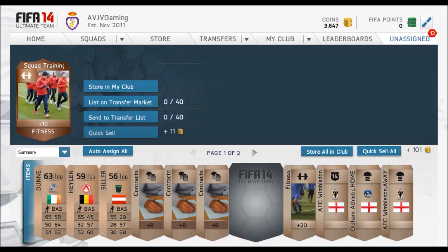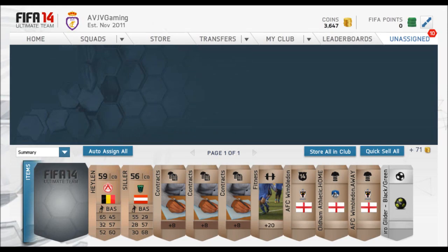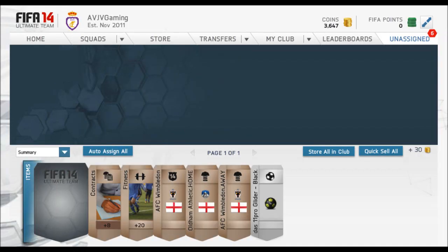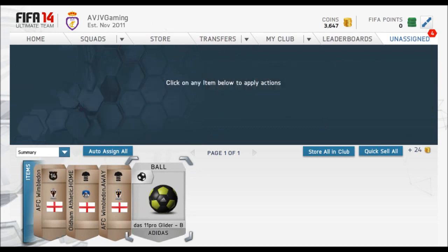Straight away in the first pack, we have ourselves a very nice deal, which is a squad fitness card. I think that will fetch around about 1,000 coins. So off our 400 coin investment, we're already making around about 600 coins profit, and that's not including the fitness and contract cards.